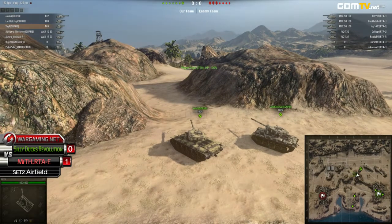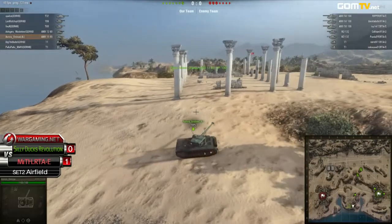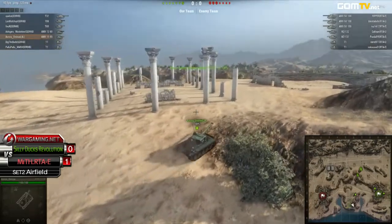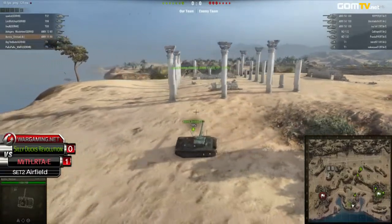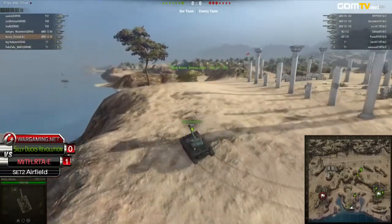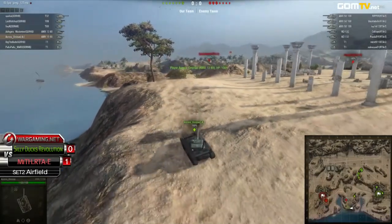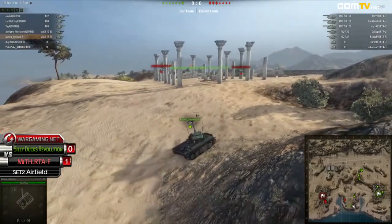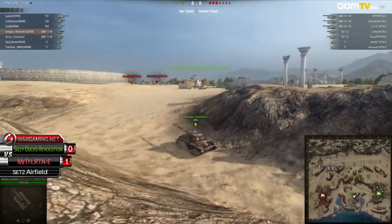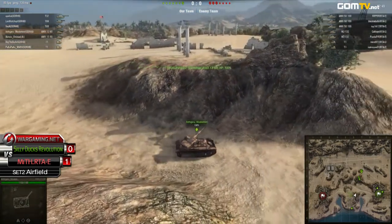The Silly Ducks Revolution are guarding that Northern Pass and are much more spread out on the map. I don't know why they have those two T1 scouts back at the base — they could really use those out on the map for vision and map control. But right now they're back in base. Black Labelle has been spotted by Aura Aura Amane, same with PandaEye. Aura Amane doesn't want to engage since it's a 2v1 and those AMX 50s are so good at long range. All the Silly Ducks members have to be extremely careful.